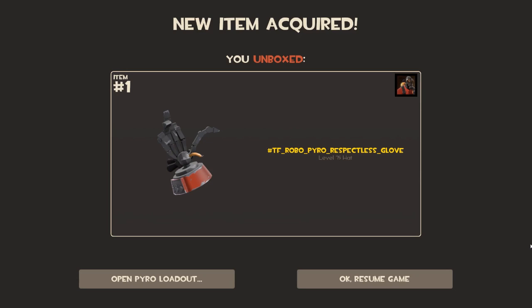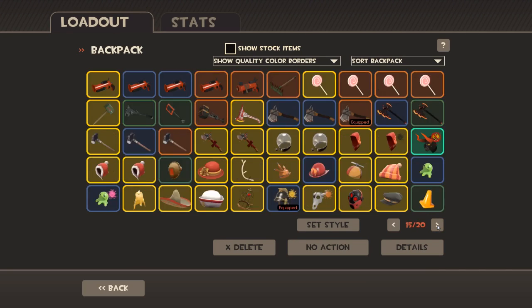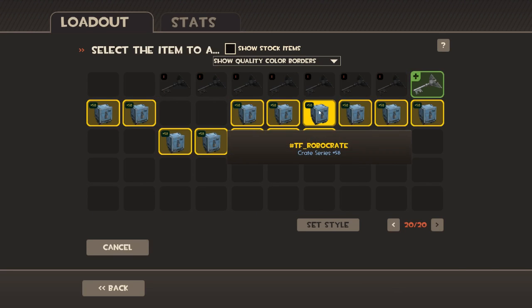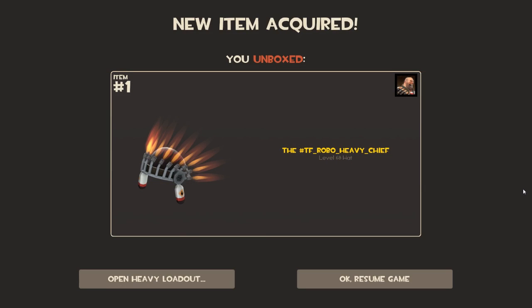The Respectless Glove - okay, that's probably my least favorite hat in all of Team Fortress, but it's robotic and I'm sure I could trade that for something else. I'm gonna keep going, and maybe I'll get a special key. I heard there are new unusual effects too - oh sweet, that's actually really cool.